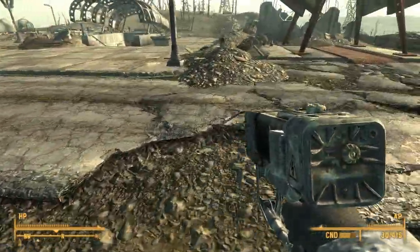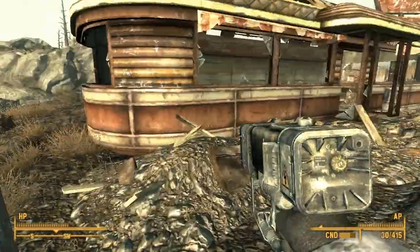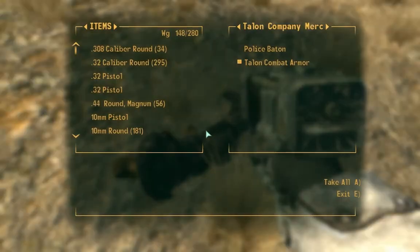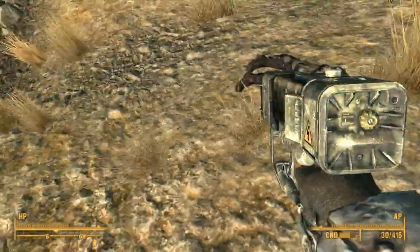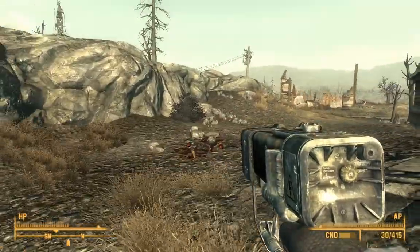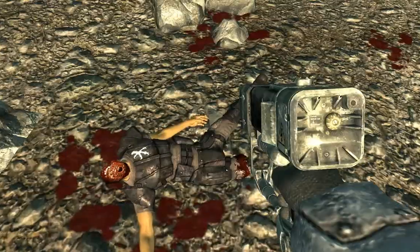I'm just still fighting this encounter because I saved right before I fought them. One guy ran into like three frag mines and laid on the ground — I hope I can find his body. They were right here. It only took off his arm — usually if you pile a lot of mines they just explode into a million pieces.